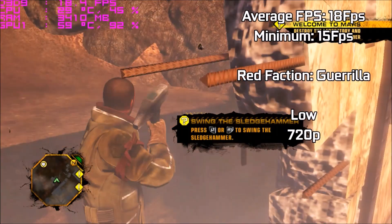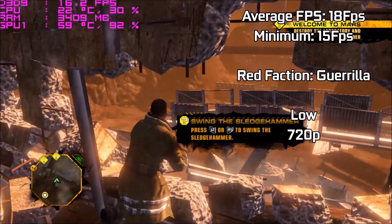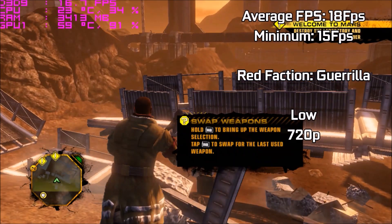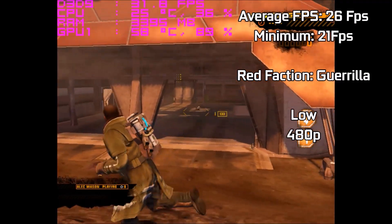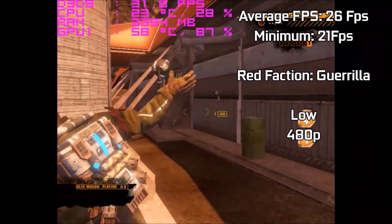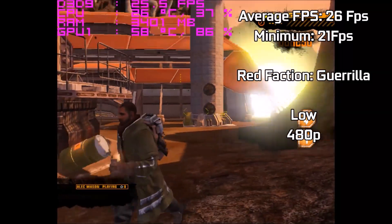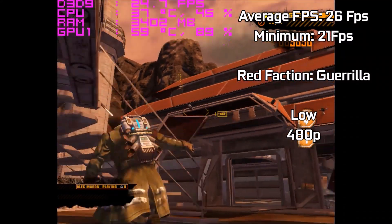Giving Red Faction Guerrilla a try, low settings at 720p were completely abysmal — 18fps on average with minimums of 15. It wasn't playable and I didn't think it would be on any setting. However, as soon as we drop to 480p with the VRAM constraint gone, the game runs absolutely flawlessly at around 26fps. That works out at less than 1p per FPS — quite amazing.